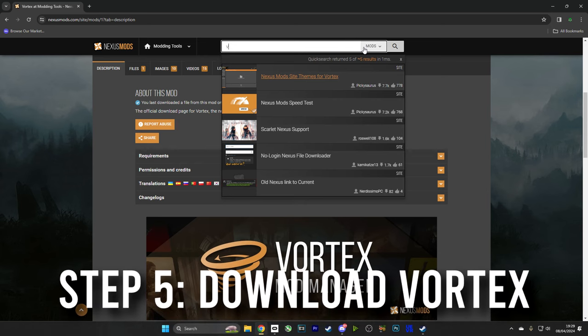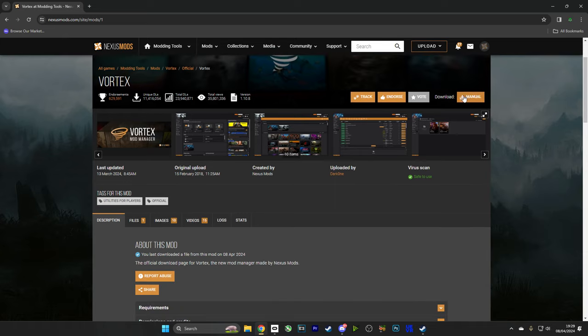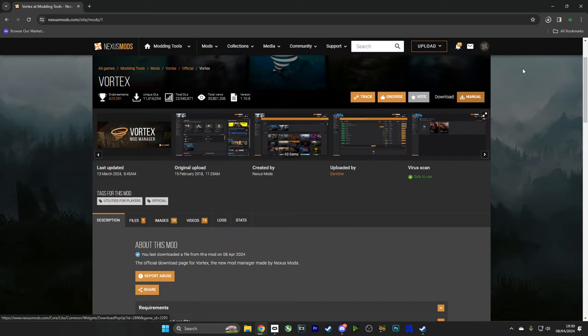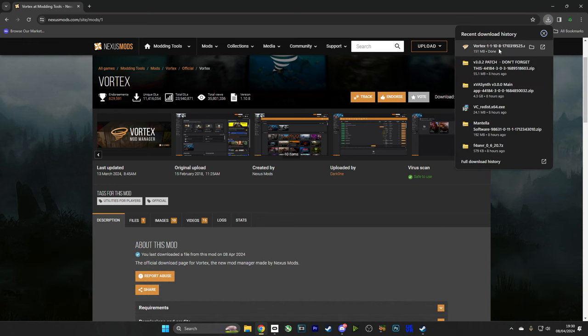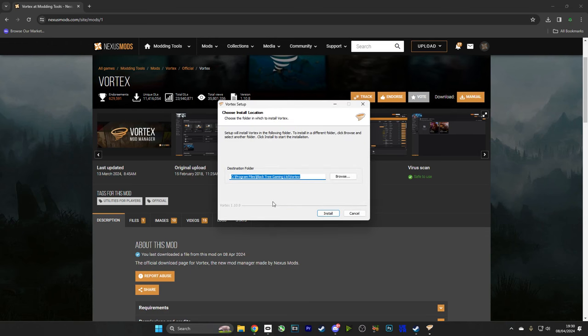Step 5: we're going to head over to Nexus Mods and we're going to download Vortex Mod Manager. Now, two things to note. You can use Mod Organizer 2 if you're a little bit more advanced — that's completely up to you. I've done this with Vortex Mod Manager because it's simpler to explain. Two: all of the links to everything you're going to need will be in the description. So please do have a look at the description. It's going to give you all the links to all the mods and all the applications you're going to need in order to make this work.